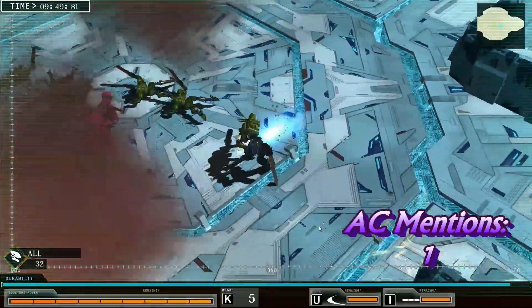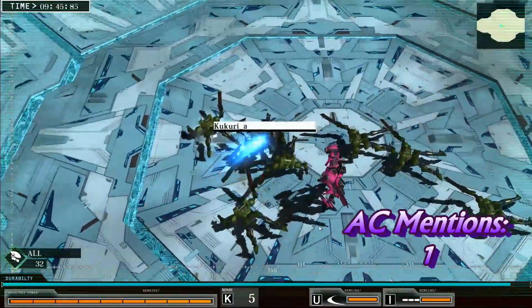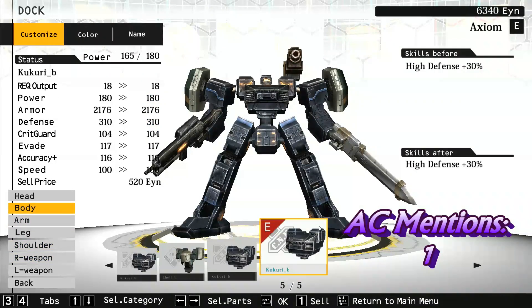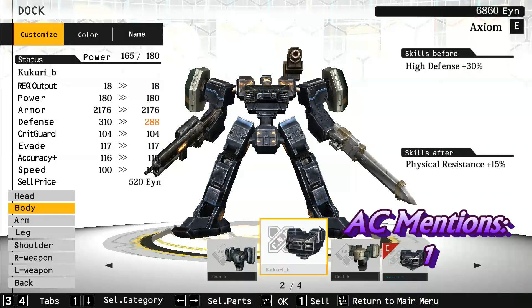Instead of loot drops of swords, axes, bows, and armor, the enemy drops pieces for your gear to customize. Each item has its own stats, while some have unique buffs such as an increased resistance to acid or a higher attack bonus. This makes it all the more worth it to replay missions for better parts.